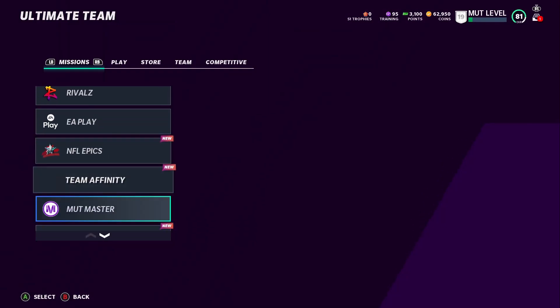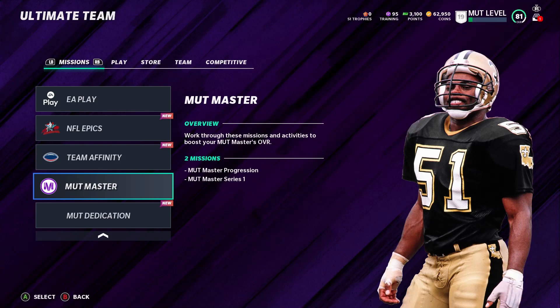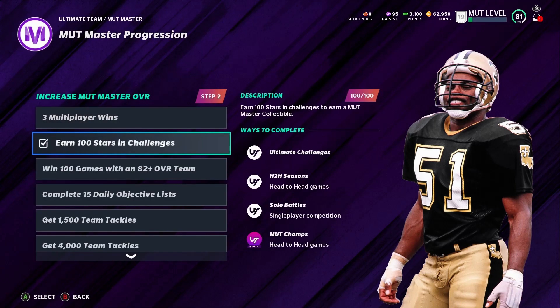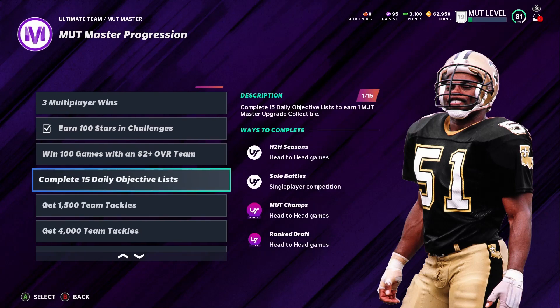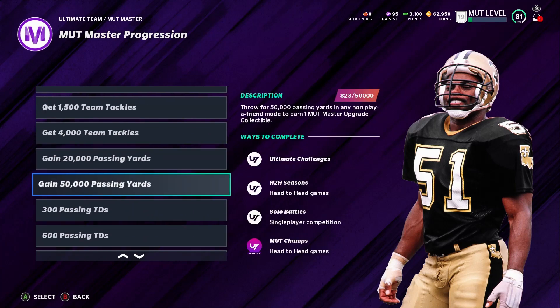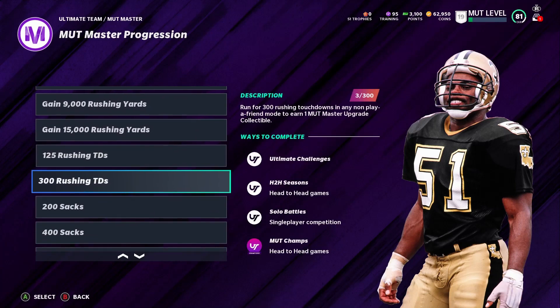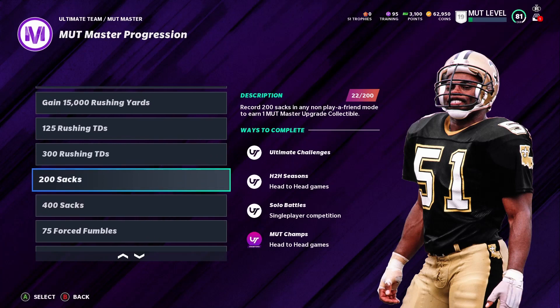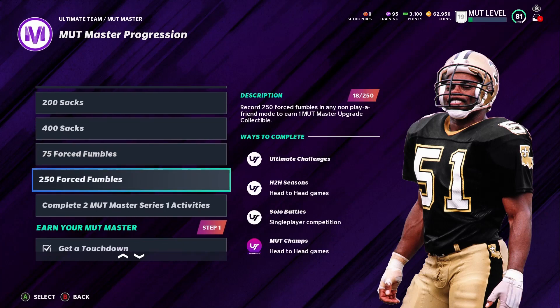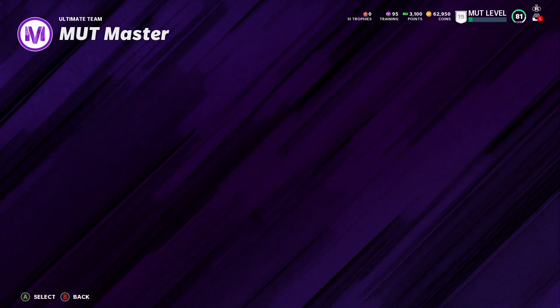Let me go over here to missions, go to Mud Master, and show you the Mud progression. We got 100 stars from completing solos. We need to get 82. We completed daily objectives. We got 62 tackles out of 1500 - I'll show you how in a minute. Passing yards we're not worrying about right now. Sacks: we got 22 out of 200. Forced fumbles: 18 out of 75. So it's going to be sacks, fumbles, and tackles.